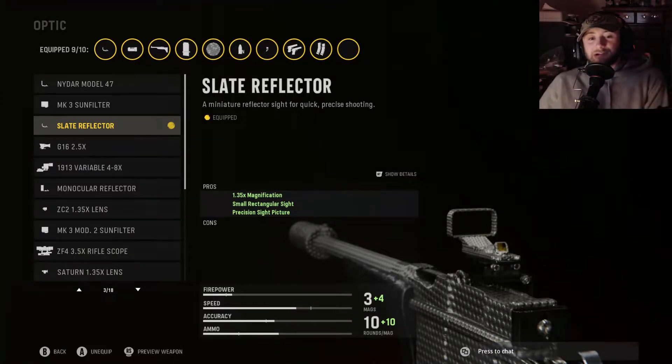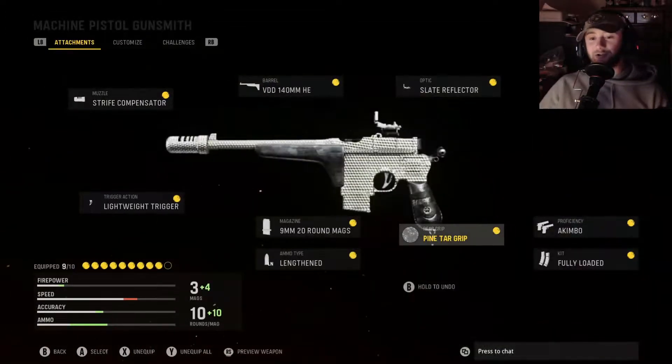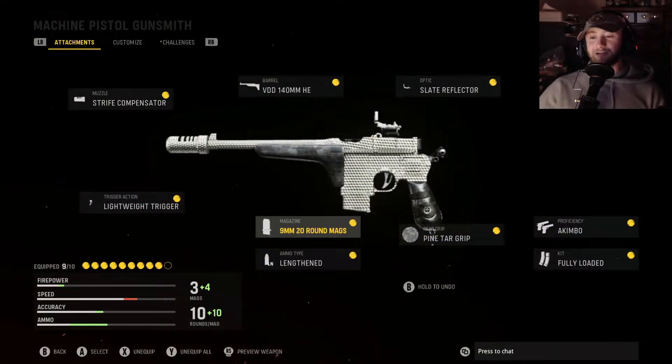I went ahead and put an optic on here — the slate reflector. We're doing akimbo, so it's not like the optic really matters. You can take that off if you don't want it and just rock with iron sights.